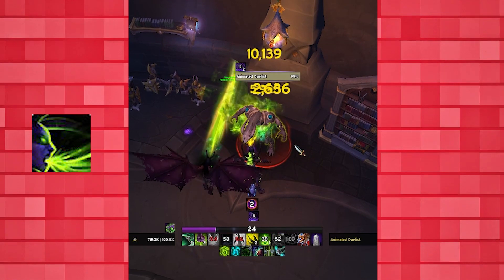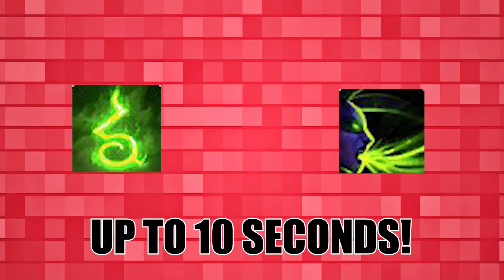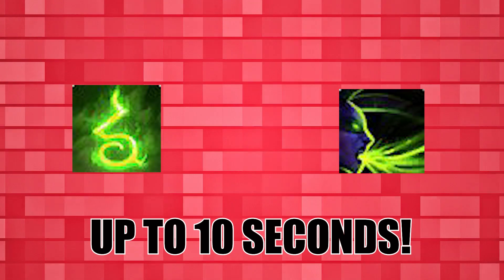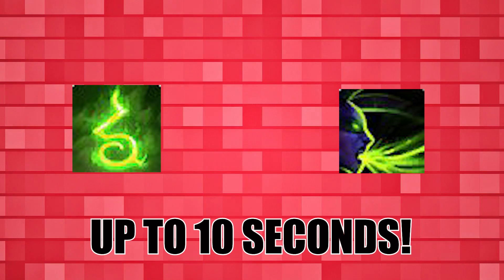This allows you to set up your first Fiery Brand and get everything else on cooldown. With things such as Fiery Brand and Fel Devastation, since they have defensive value, you can hold them up to a maximum of 10 seconds, however due to the nature of Vengeance and them having much higher offensive potential, it is recommended not to hold them.